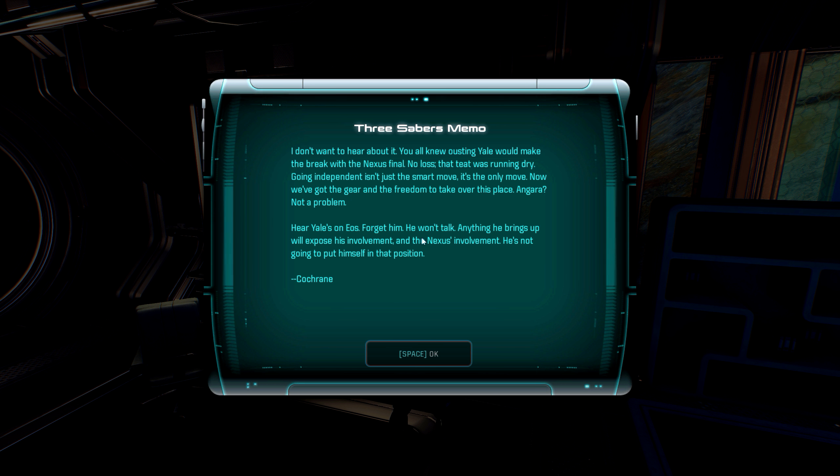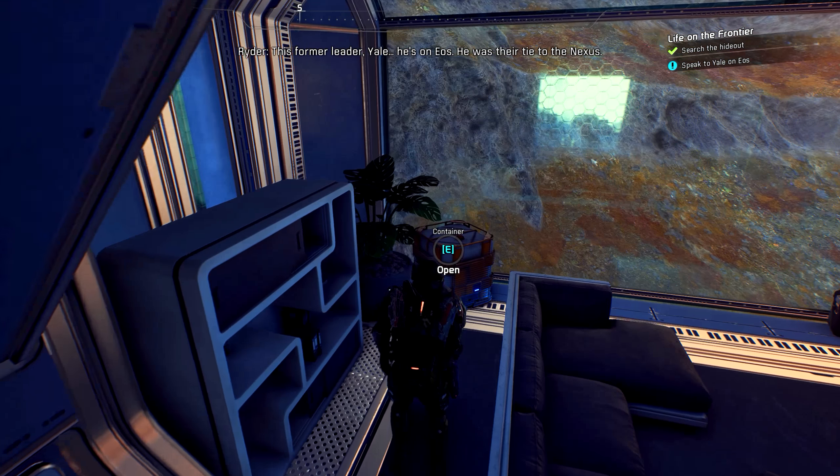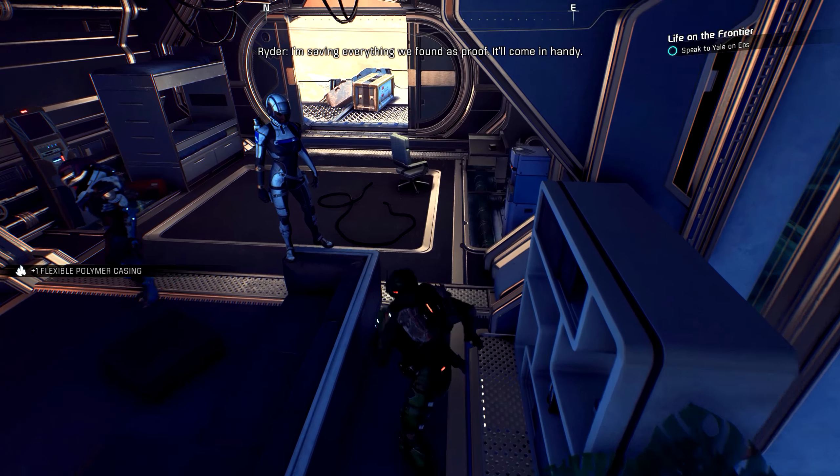Three Sabres memo: 'We all knew housing Yale would make the break with the Nexus final. No loss - that teat was running dry. Going independent isn't just the smart move, it's the only move. Now we've got the gear and the freedom to take over this place. Angara? Not a problem. Yale's on Eos - forget him, he won't talk. Anything he brings up will expose his involvement and the Nexus involvement. He's not going to put himself in that position.' So Eos next. This former leader Yale is on Eos - he was their tie to the Nexus. We'll have to talk to him to get to the root of this. I'm saving everything we found as proof - it'll come in handy.